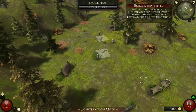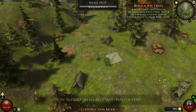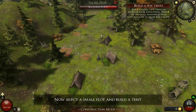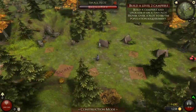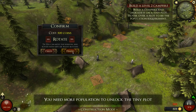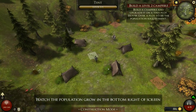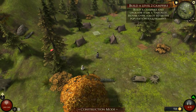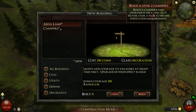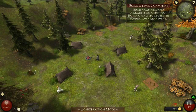Alright, so we need to enter our build menu here. And we need to build a couple tents. Hooray! Now we need a level 2 campfire. What's that? Oh, that's just another... Yeah, we don't really have the space to be doing that yet. Oh, here we go — campfire. What's the area lamp? Courage. Oh, heals. Oh, that's nice. Pretty sure that doesn't matter, though.